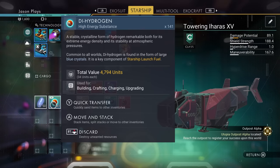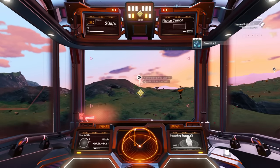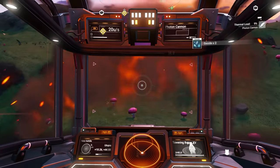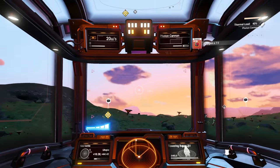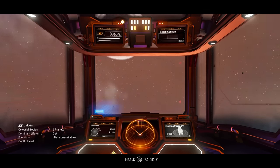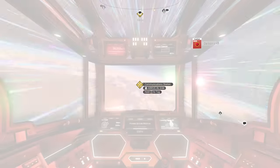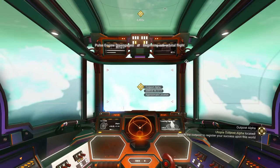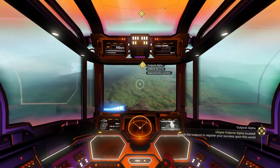The destination is two hours away flying at low altitude, so instead we're going to fly up into the atmosphere and pulse drive over to the location. Once you get up into space, you can hone in on the target and pulse drive - it locks in on where you want to go. Instead of two hours it's now 17 seconds. Very quick and easy. Let's get down through the cloud. Outpost Alpha is going to mark the general location - what you want to do is look for a building nearby, because that's actually where you want to go. In this case the building nearby is this big planetary archive.